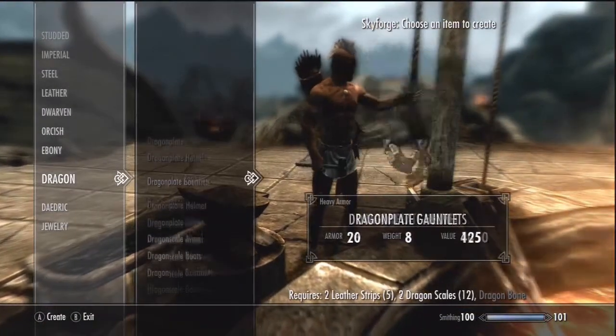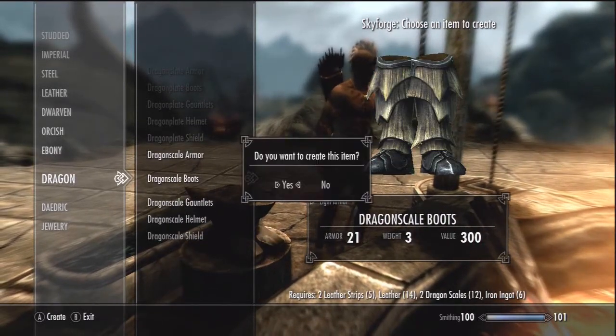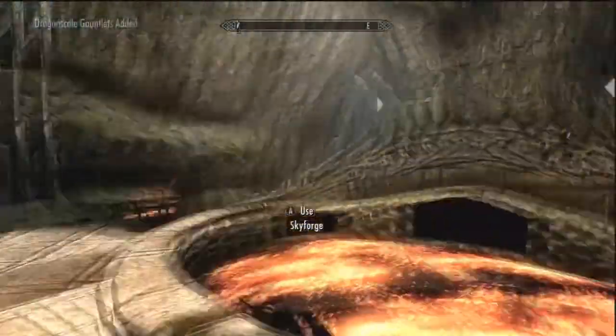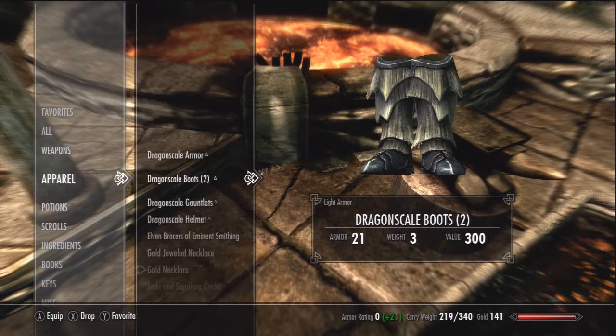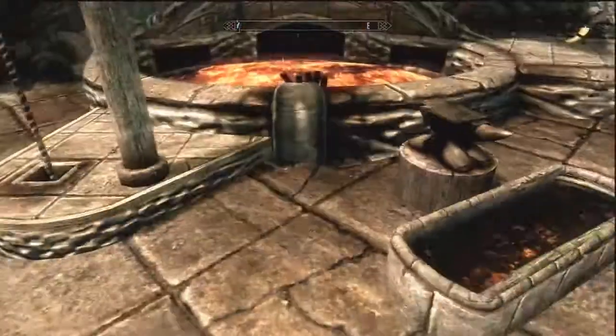Here I'm making the last bit of armor and I'm going to show you how beast it looks, as soon as my guy gets done taking 10 hours to smith it. I'm going to show you what it looks like. Oh, there it is — it's sexy.